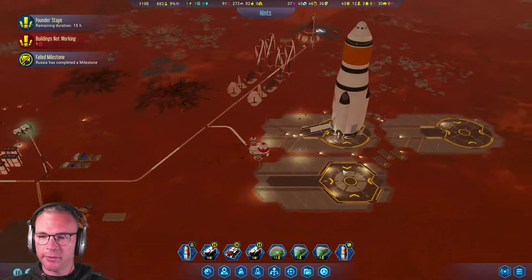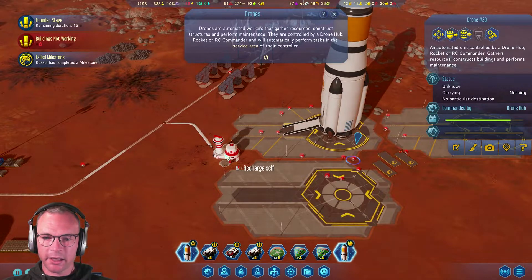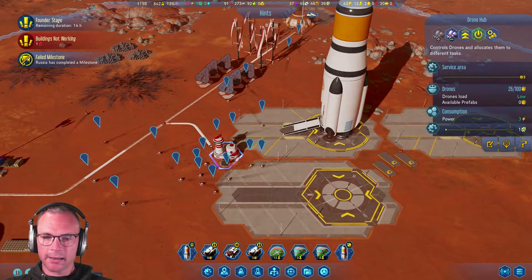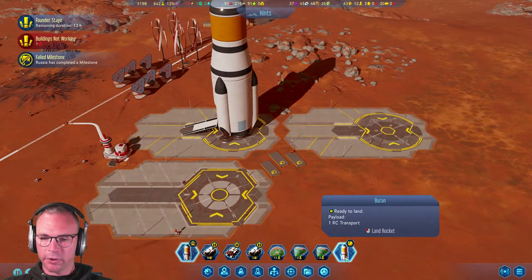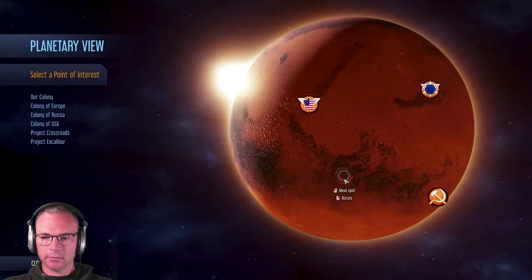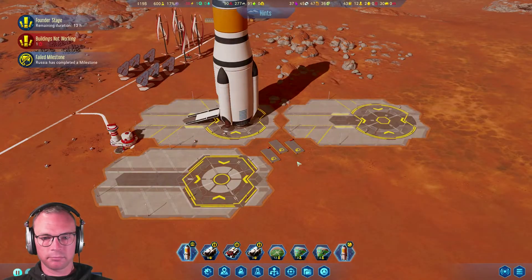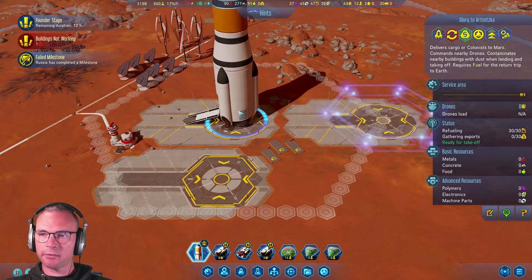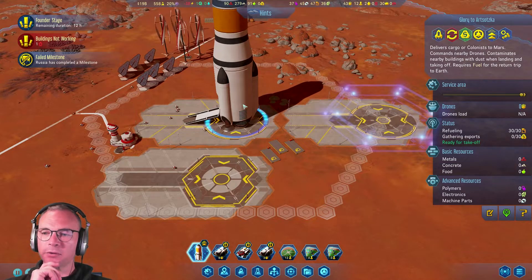You dudes can now be reassigned to this command center. This command center now has 26 drones - that's fine. Baran is ready to land. Oh, did it complete its mission? It did and there was nothing there - interesting. Baran, welcome back. Glory to Astotska, what are you going to be doing? You've got no drones on board but you're fueled up and ready to go.